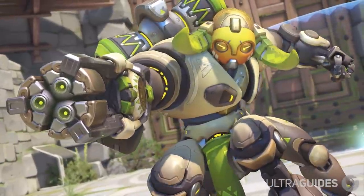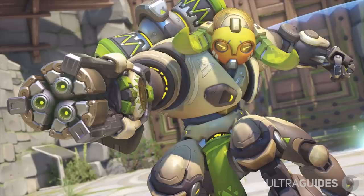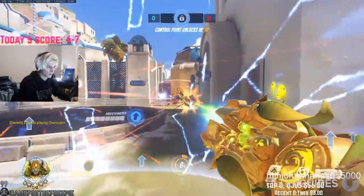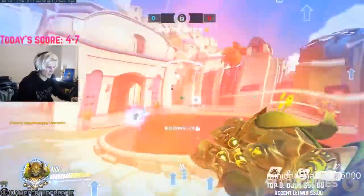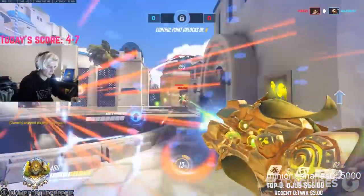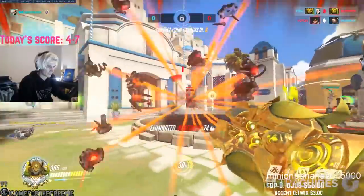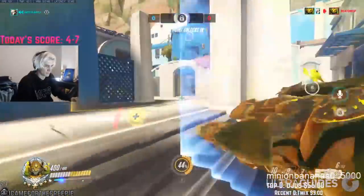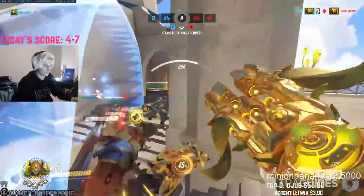Next up is Orisa. Like D.Va, Orisa is countered heavily by Junkrat and Reaper. Furthermore, she also gets countered by Pharah, Widow, Hanzo, and McCree. Orisa doesn't really play well with burst damage. Her giant crit box and her off-tank Roadhog just don't do too well against spammy or high burst enemies. Her shield also doesn't fare too well against Pharah or Junkrat.